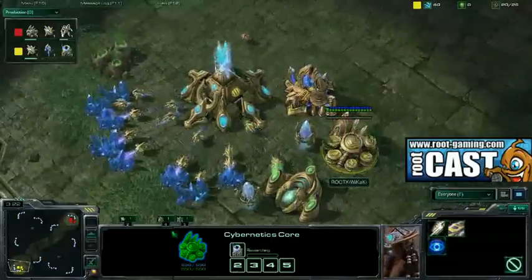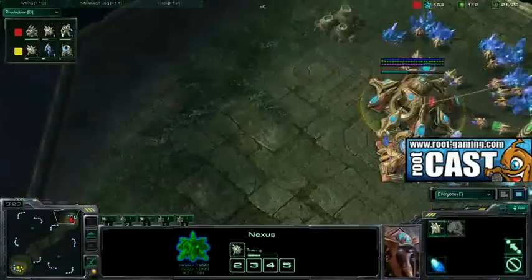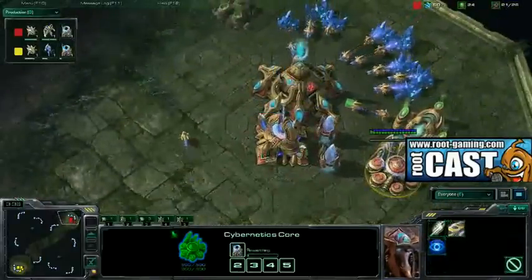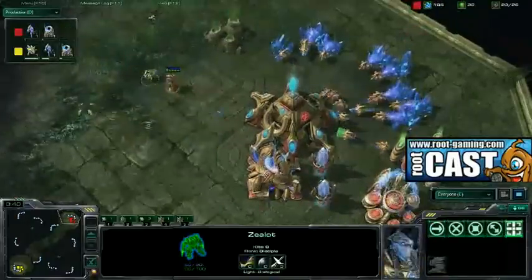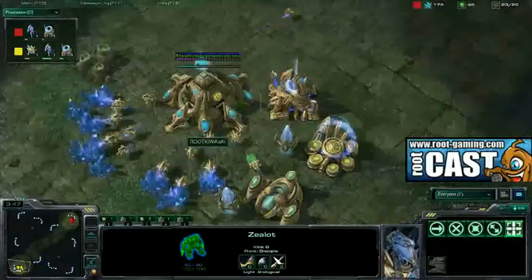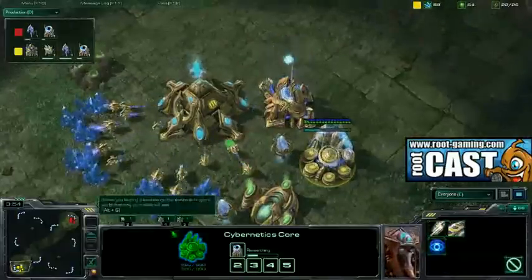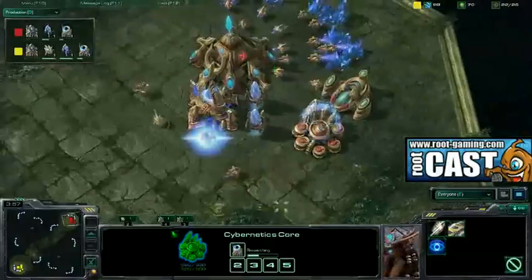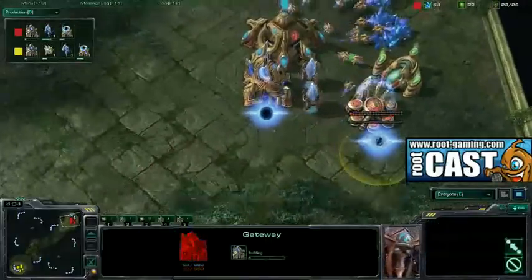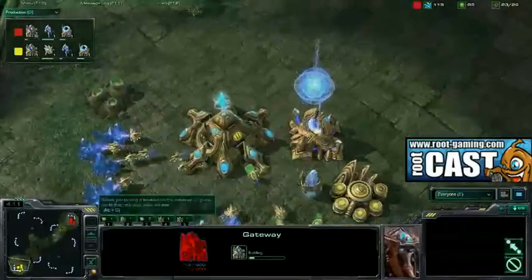He's gonna be able to not only defend against any aggression, but on this map, if Minigun doesn't go for an aggressive play, Kiwikaki can just turn around and put pressure on him — because he's having to use an aggressive build here just to make sure he doesn't lose. It's gonna come down to making sure that he can hold Kiwikaki in. As we've seen the last couple games, Kiwikaki is just the man to do more with less. Mini is going to throw down two more gateways as his chrono-boosts go pretty much to his warp gates.